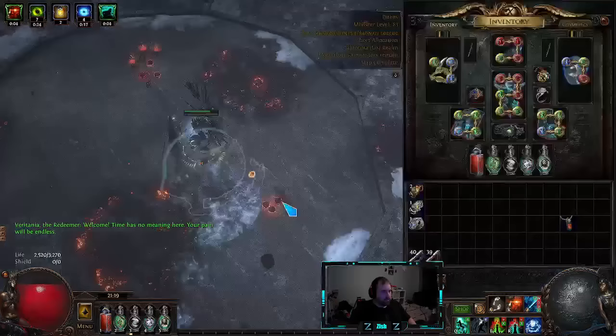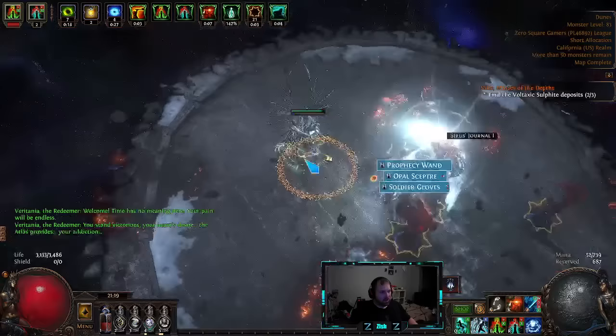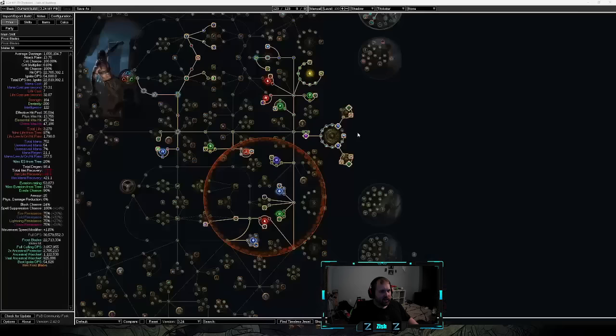And then here's Redeemer. I would never swap it back and forth like this normally, but I'll just do it for the boss showcase. And there's my boss damage — she dies in one second. Damage is excellent.